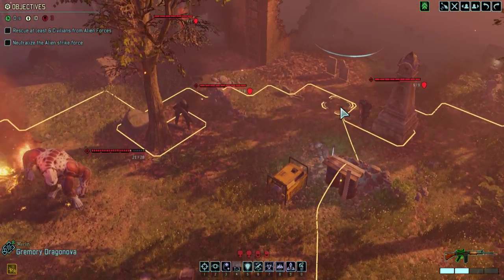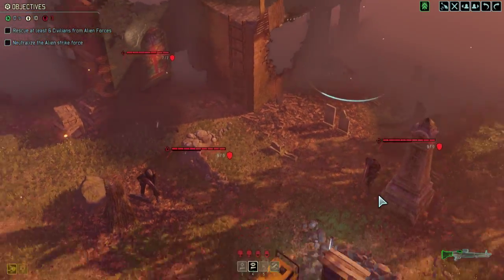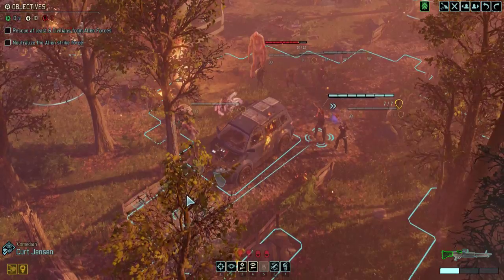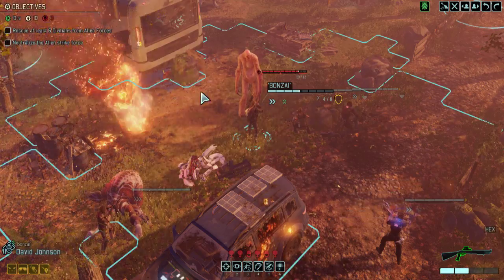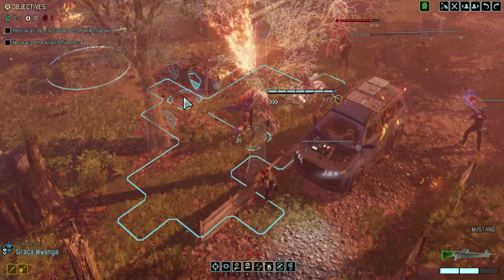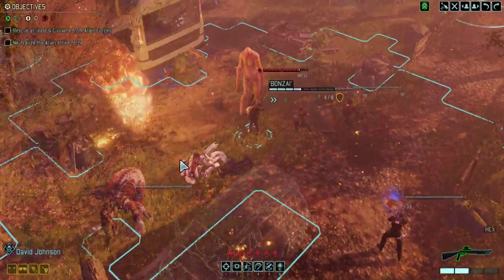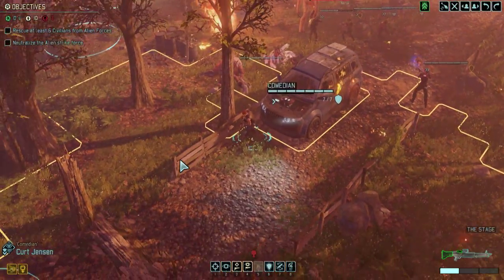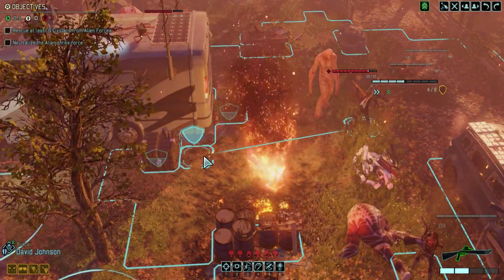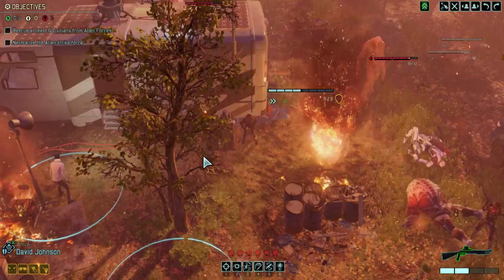That lets me use hallucination curse on one of these — I'm thinking on this guy because he might not actually get hit by a flashbang. I think that's our best bet right now, although we're not really getting any kills. The one person that could probably kill them in one turn would be David Johnson, who I need to get behind cover — no question.